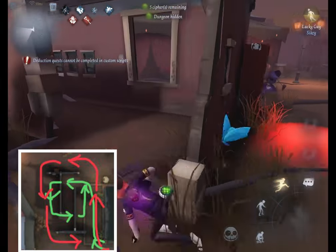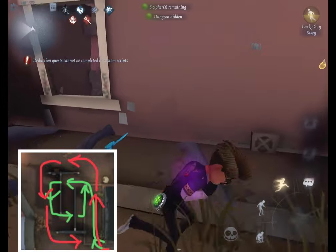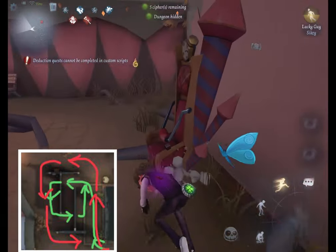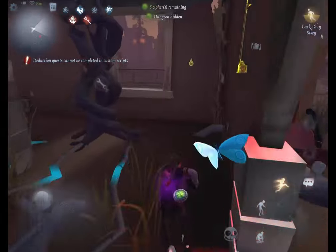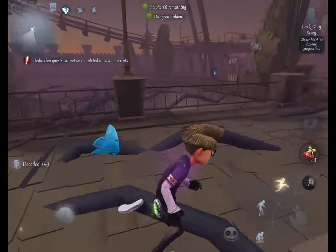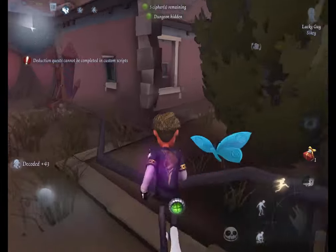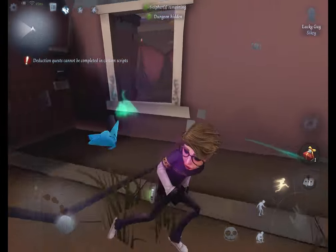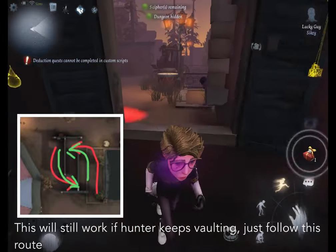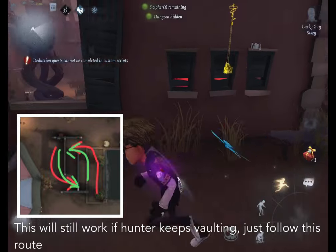As opposed to if you just use whatever window was closest - what would happen is the hunter would then be able to easily come around from either side of the wall, and you don't want that. So instead you're trying to get the hunter on the long side of the wall. That is the goal here. And if they try going through the window, you can still keep doing the same thing, because most hunters actually take too long to vault the window before you can get to the other window.